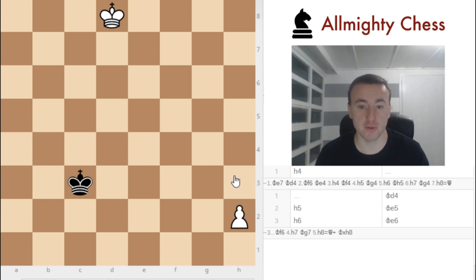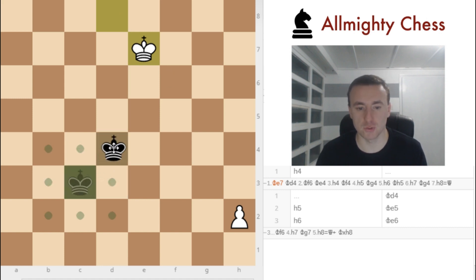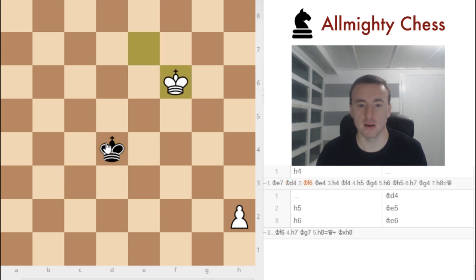Instead of h4, white actually plays another move — King to e7. Why? Because the black king wants to reach the pawn, but with the help of our white king we can get in the way. So black goes King to d4 and we play King f6, and now we have actually taken up enough space for our pawn to get promoted to a queen.